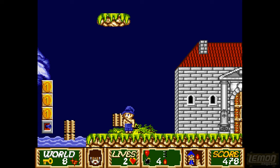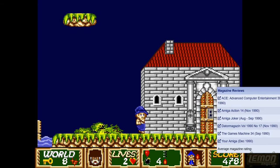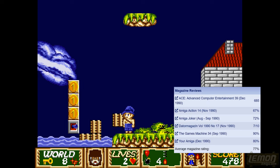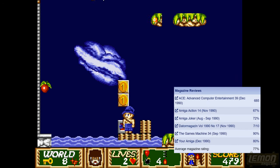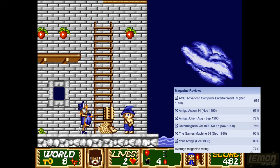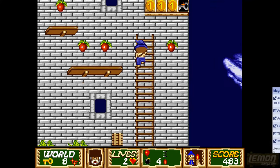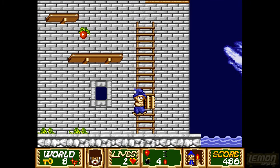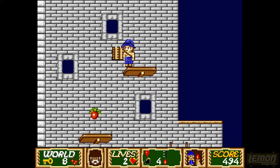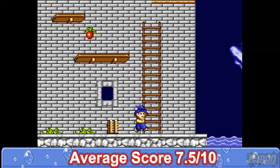Let's go through those scores. Amiga Action awarded this 67%, CU Amiga gave it 68%, Data Magazine gave this 70%, Amiga Joker gave this 72%, the current Lemon Amiga score is 72%, Zap 64 Amiga also gave this 79%, Your Amiga awarded Apprentice 80%, Joystick gave it 82%, Generation 4 gave it 90%, and the highest score goes to The Games Machine who also awarded Apprentice 90%. That brings the average score up to 77%, which gives us 7.5 out of 10.